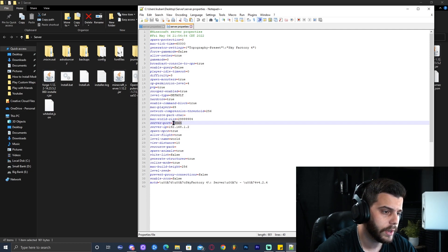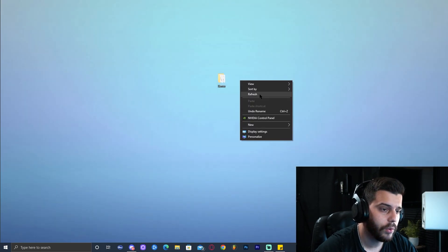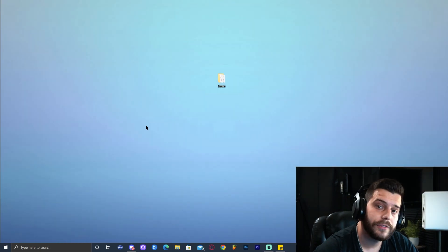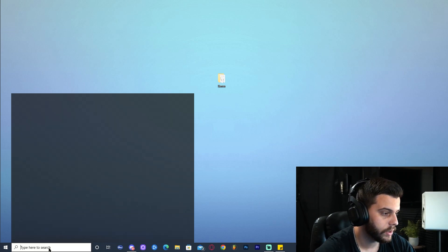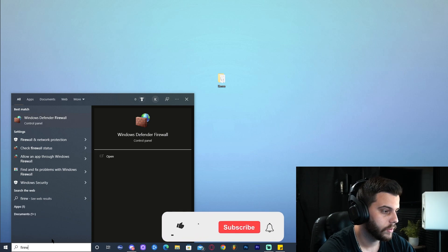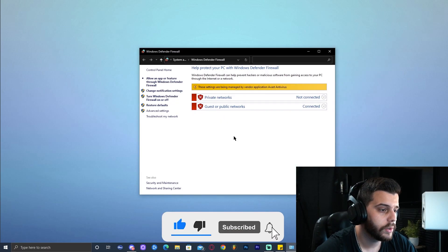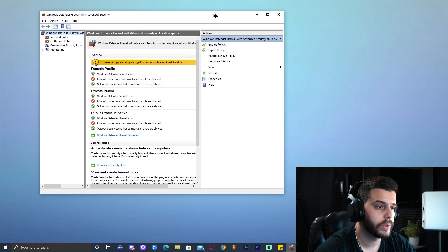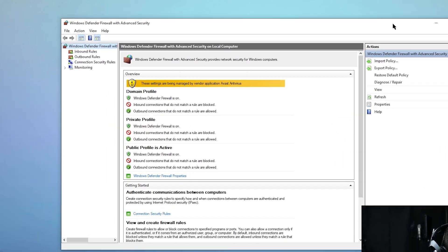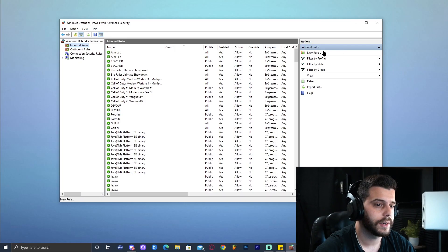What we're going to do is copy that number, 25565. We're going to copy it, close this, close that, and now we're back on the desktop. Now we have to add some rules to our firewall regarding that port. So go ahead and open the firewall — you could type 'firewall' and Windows Defender Firewall comes up. Go ahead and click on it. This window will open and go ahead and click on Advanced Settings. Now in here, go ahead and click Inbound Rules on the top left and click New Rule.